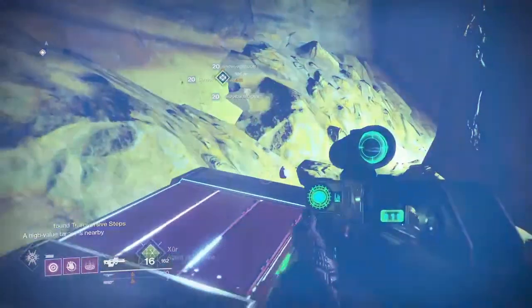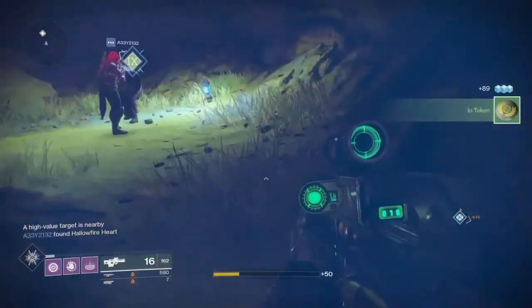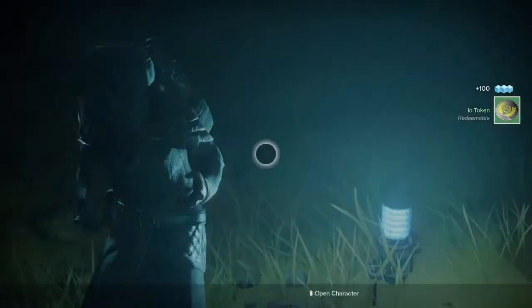There's a chest here, I'll open this quickly. What am I gonna get? Tokens and some Glimmer. Let's see what Xur has this week.